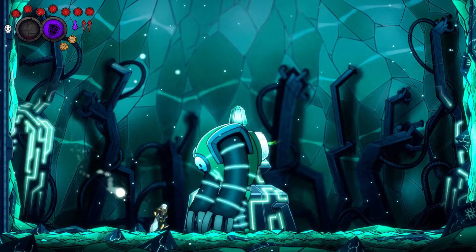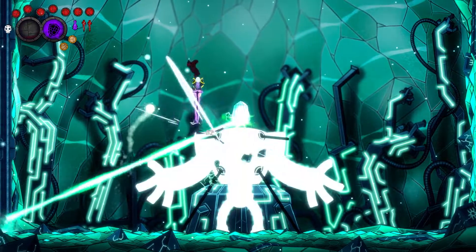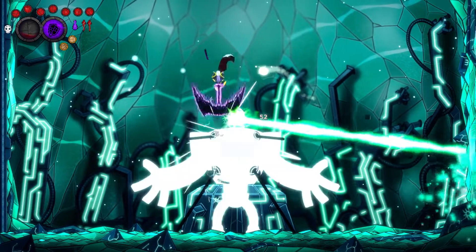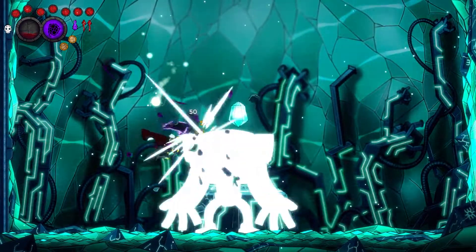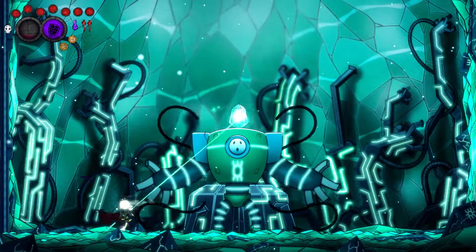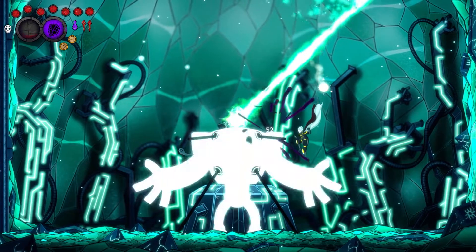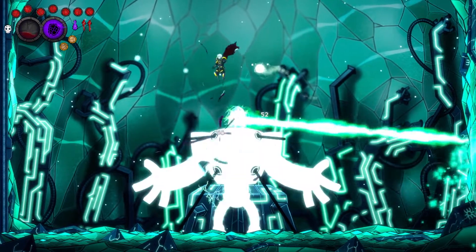For this phase, the trick is to bait the crystal into targeting you at a certain spot so that it lingers there before you attempt to attack the robot. Just pogo the robot when necessary and repeat the baiting tactic before attacking the robot. You can try tricking the crystal in any way you prefer, as long as you keep yourself within range to attack the robot.